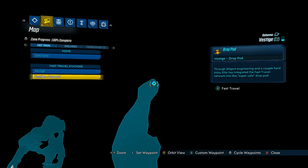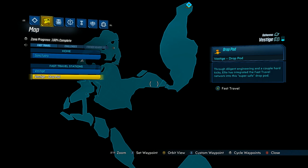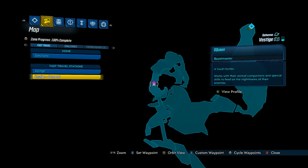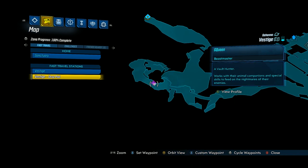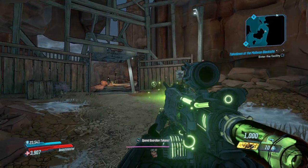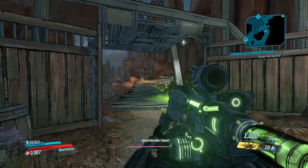Make your way around to this area right here and at about this point there is going to be a telezapper that you can access. This telezapper or teleporter can be easily missed because if you're just walking the path you actually have to turn around and look behind you because it's hidden behind this fence.